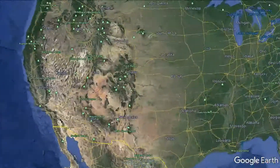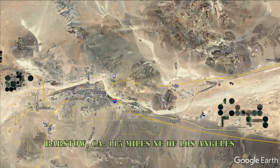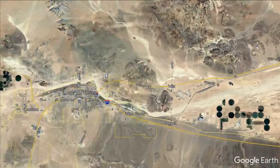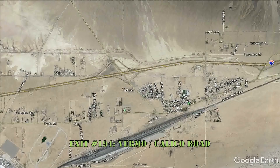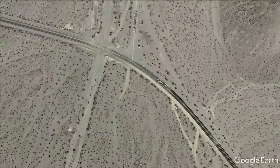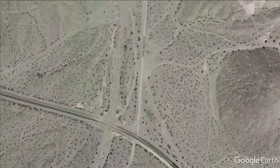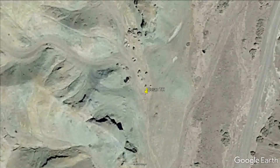To get to the Calico Mountains and the Duran Canyon Trail, head to Yermo, California, which is 12 miles east of Barstow off of Interstate 15. Take exit 194 for Yermo and Calico Road and go north for 2.5 miles to Duran Scenic Drive. The road name is on a wooden post at the turn. It is the second marked dirt road that you come to on the right.